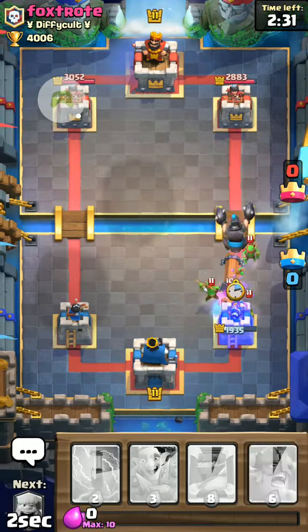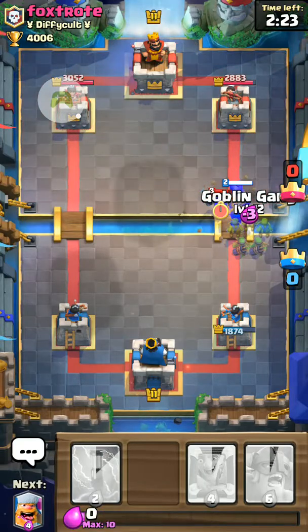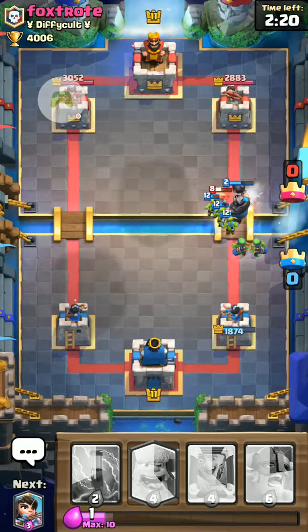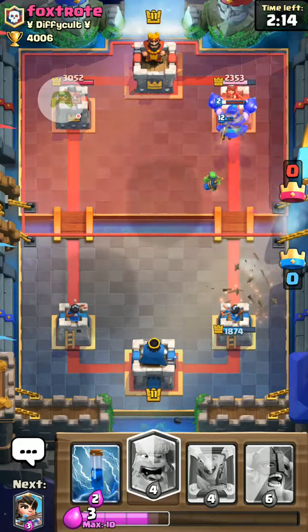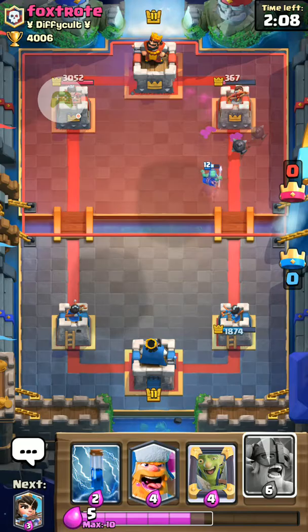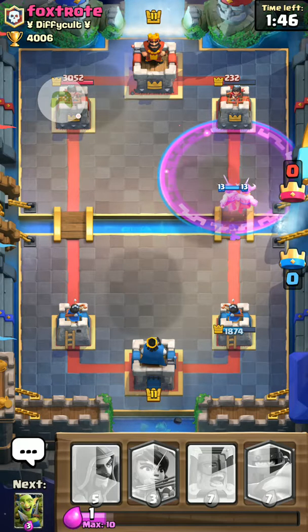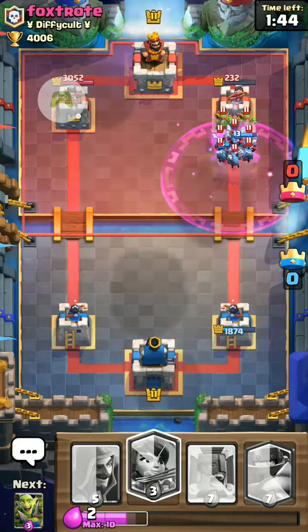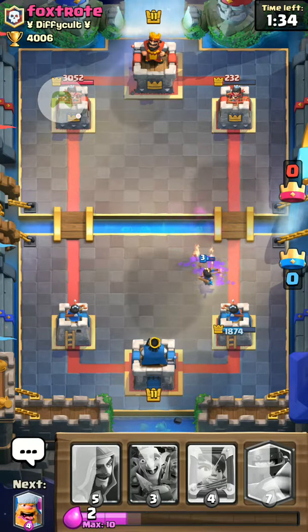I'm doing an actual game, so it would be more interesting. I accidentally pressed on it, but it doesn't matter. I'm using a Wizard as an attack card — it's usually a defense-slash-attack card, but I mostly use it just as an attack. I don't know how other people would like to use it; they can use it as an attack or as an irregular card. It's depending on the person that's using it.